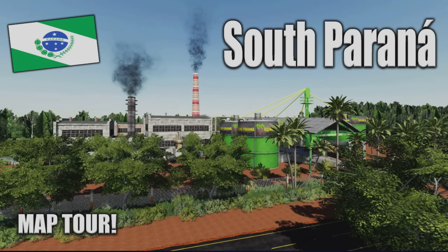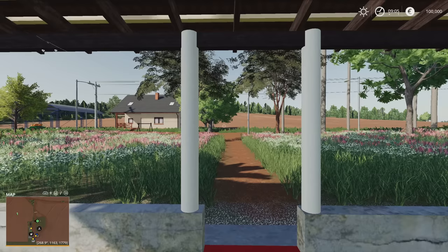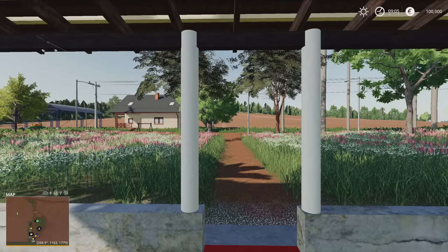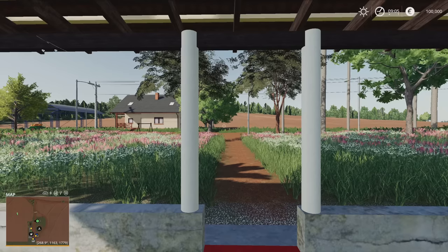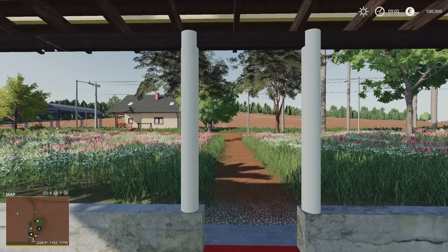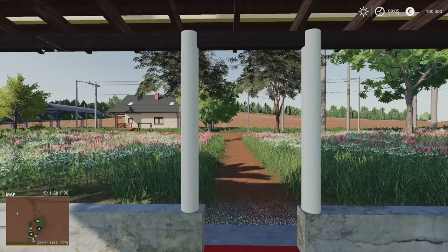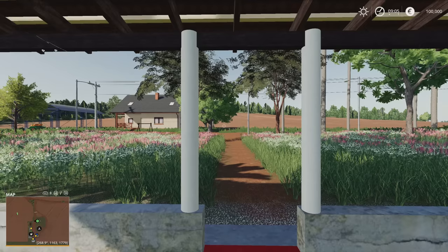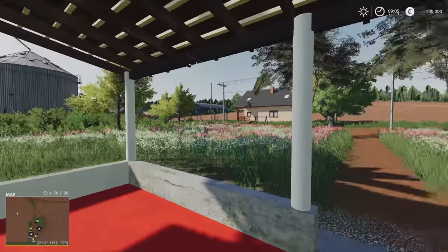Welcome to this look at a new-ish map on Farming Simulator 19 with me, Mr. Seelie P. This is South Parana, a map based in the state of Parana in southern Brazil, made by Ze Henrique Agrofarm BR. It's 181.33 megabytes to download. This one dropped the week I was away, so it's taken me a while to catch up, but we are now here.